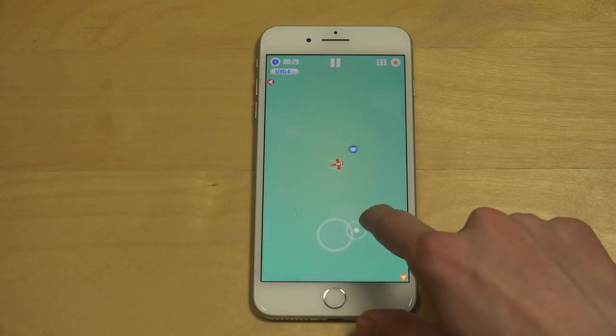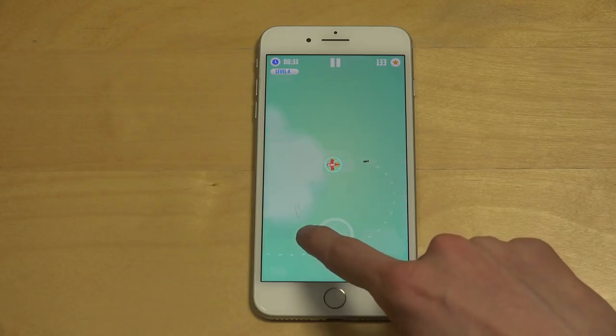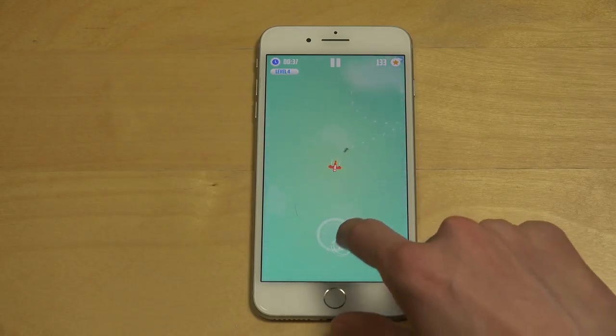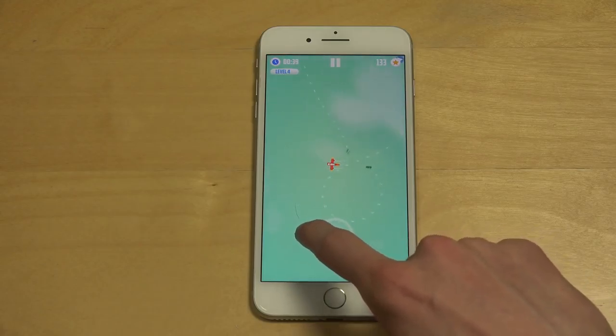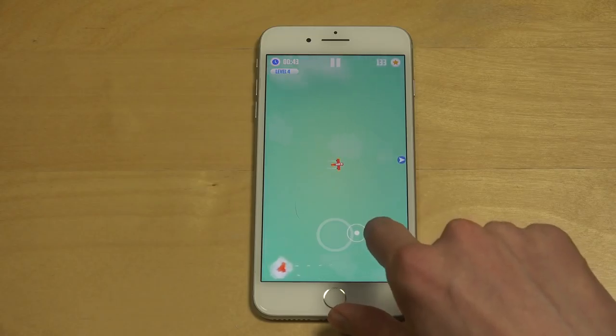What's this blue thing? So the blue thing is like a shield — even if a missile touches me I would be protected. But I think that cloud I flew into destroyed the shield.